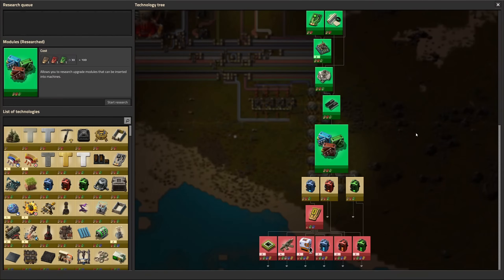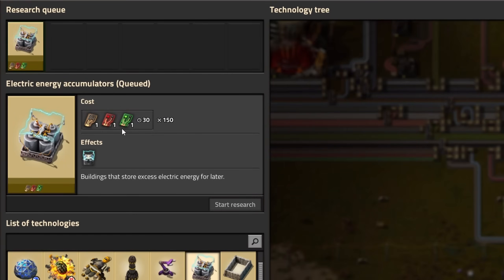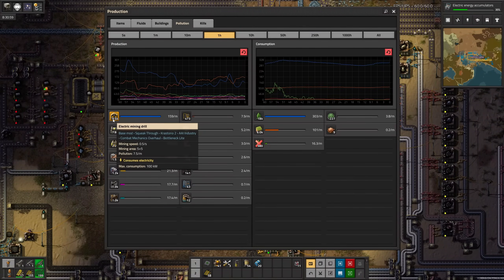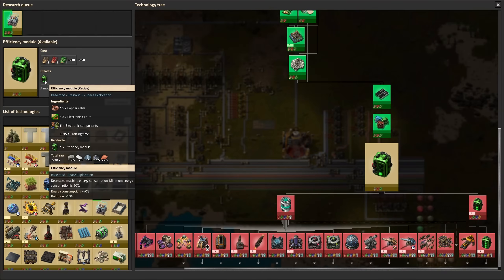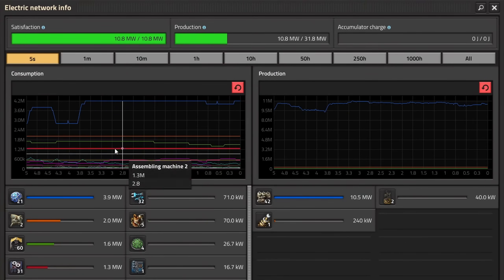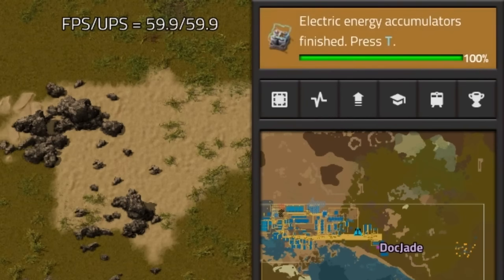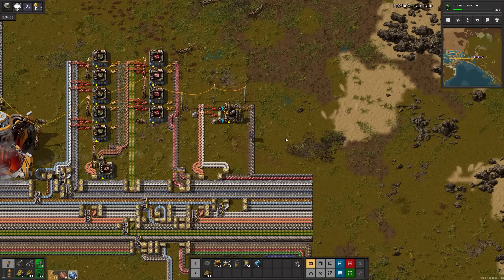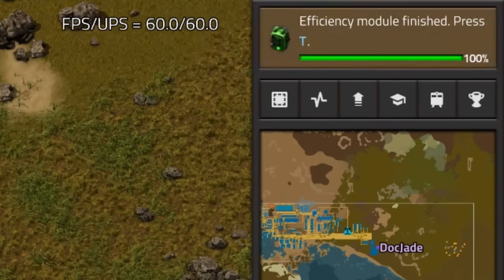Which module should I research first? How about accumulators. Checking in on our pollution output, most of it is coming from our mining drills, followed closely by boilers. I can't improve the boilers, so we'll have to put efficiency modules in the miners, which should also improve our power satisfaction, which is currently all over the place. Accumulators. Now for efficiency modules.